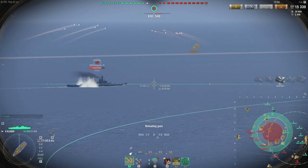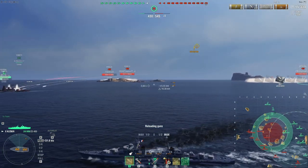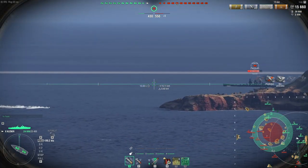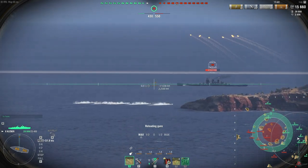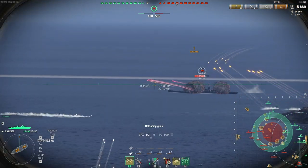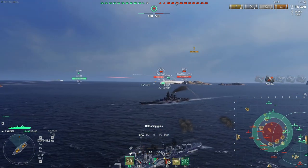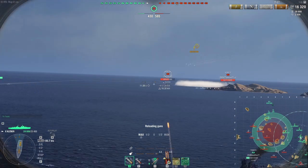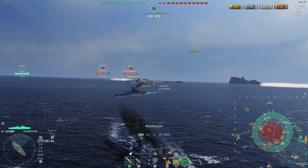I've since decided that maybe this isn't the greatest build and I've actually dropped IFHE and taken Demolition Expert instead — or Adrenaline Rush, I think it's Demolition Expert though. Because I noticed that a lot of the damage I deal actually comes from fire, so adding a flat 20-ish percent to fire chance is actually pretty nice. And no IFHE also means I get another 10% flat fire chance — with IFHE the Clébert only has 10% fire chance.